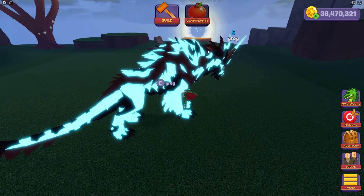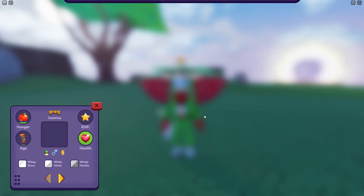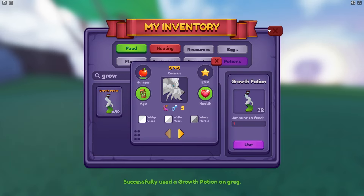I heard you guys wanted a free legendary Caserius, so I'm spending millions of coins to transform this baby to create exactly that. I will only have 10 minutes to do this, so from now on I can't make a single cut, which is gonna be extremely painful because I suck at talking. Anyways, I'm gonna start with a growth potion because you can't afford to lose time with this one.